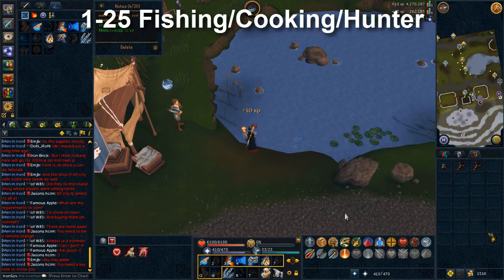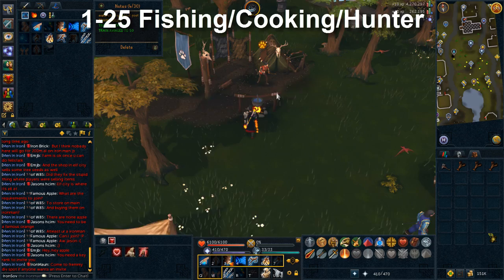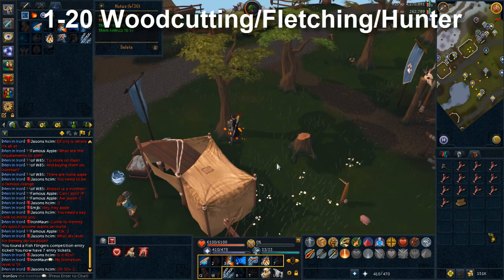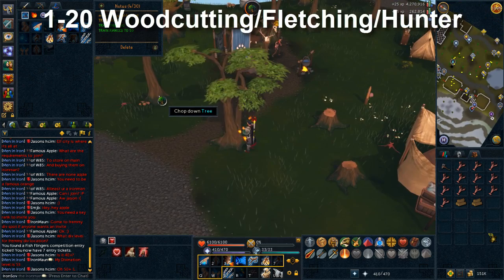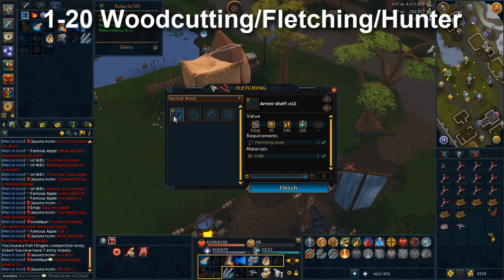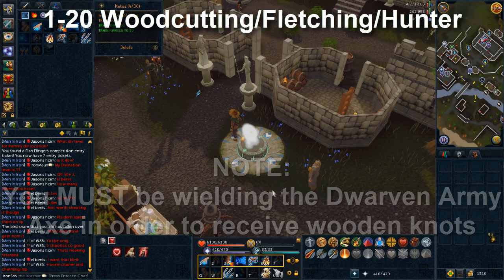Do this until around level 20 or 25 fishing — waiting until 25 lets you fly fish right away and train hunter a little longer. For woodcutting, fletching, and hunter, equip your Dwarven Army Axe and cut regular trees in the hunter area where you were fishing. Whenever you get a full inventory of logs, fletch them into arrow shafts so you won't need to bank, and remember to keep all your wooden knots because you'll be combining those with the lapis lazuli to make quick easy money later.